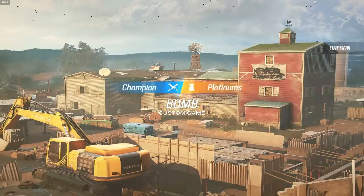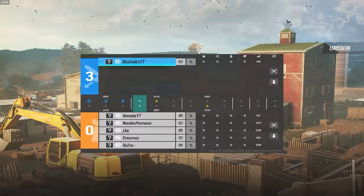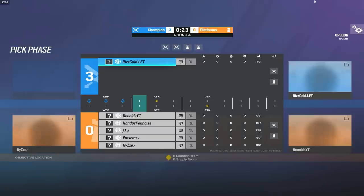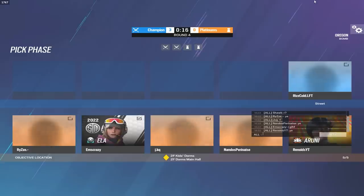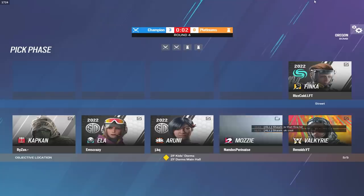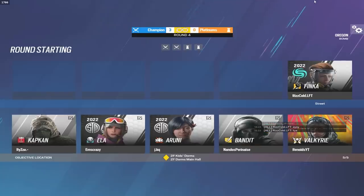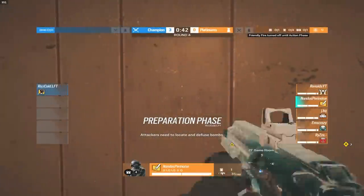Alright ladies and gentlemen, here we are for map number two. Ice Cold has told me he feels a lot more confident here on Oregon. Looks like I messed up the map order, so Ice Cold is going to be on attack instead of defense. But he's cool with it — so Ice Cold is going to be starting on attack. He did choose initially to start on defense, but he's saying it's fine to start on attack. With that being said, we will get straight into map number two.